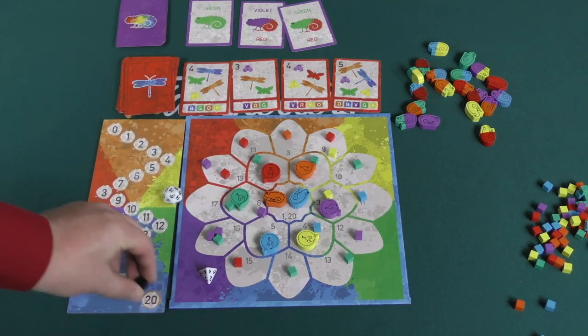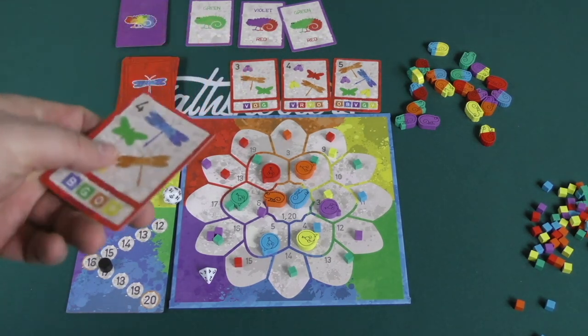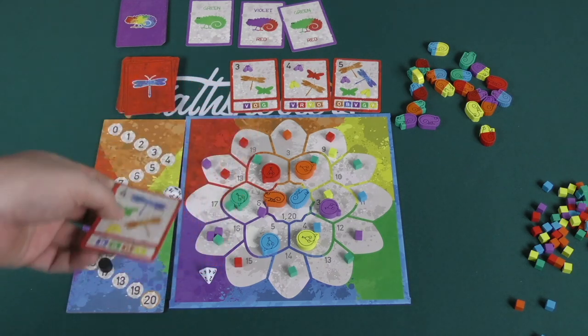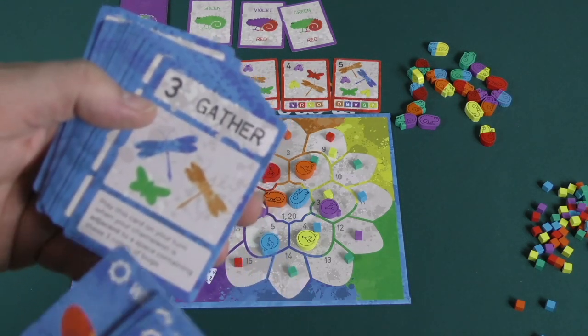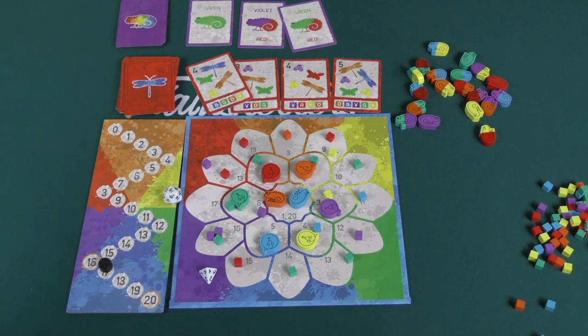Once the tracker hits one of the end game points, players can use any bugs they've gathered to finish up any achievements they have. Then you score points for both the achievements you've completed and possibly some of the bonus cards — the gathered points or hiding from predators. Whoever has the most points is the winner.